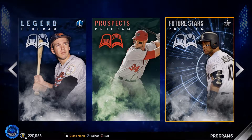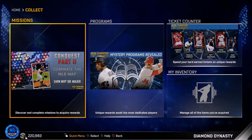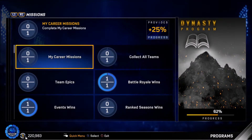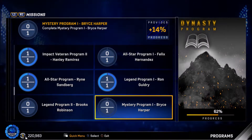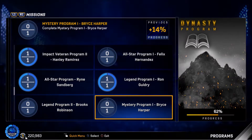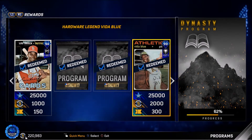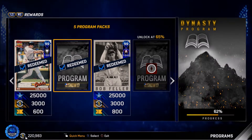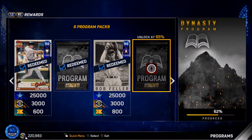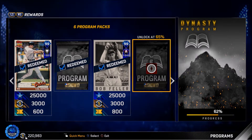That's pretty interesting — two new programs. I also want to check if the Bryce Harper counts toward the Dynasty program. It does — 14%. That's crazy, I gotta get on this grind. I'll probably finish tonight. I finished the Runge Gedri program and unlocked Bob Feller today. I also just unlocked five program packs, giving me nine total. I think I'll save them up, get six more, and do a nice 15-pack program pack opening.